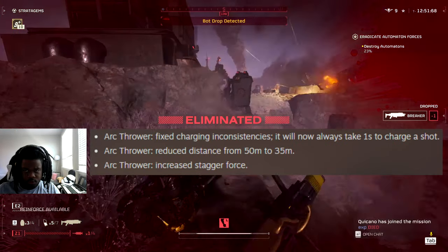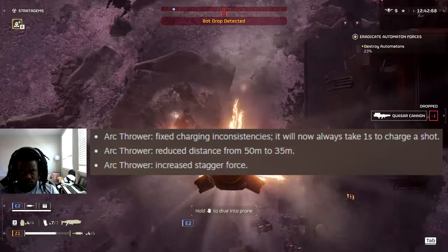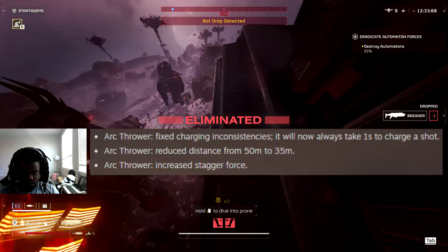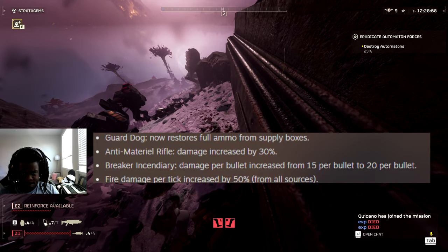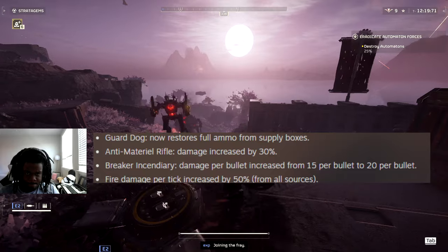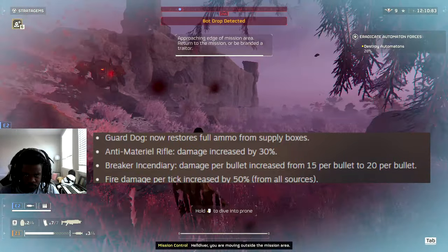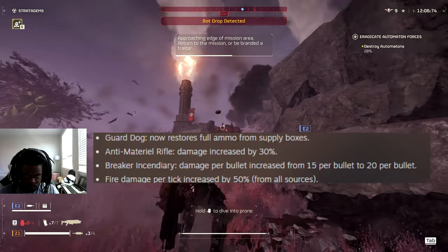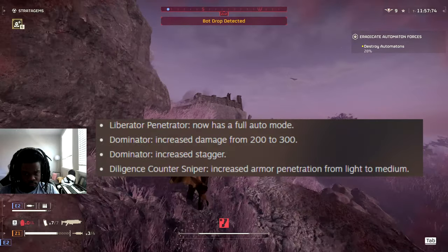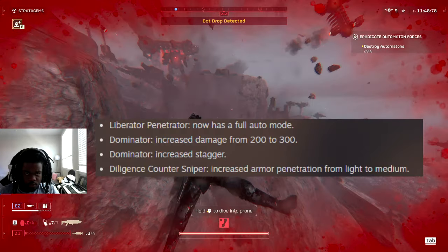On to weapon changes. The arc thrower got a big change - they increased stagger force but reduced its distance from 50 to 35 meters and fixed the charging inconsistency, so now it always takes one second to charge. The guard dog will now fully restore ammo after you get a supply box, not just part of it. The anti-material rifle had its damage increased by 30% - you can now one-tap to the head on some bigger automaton forces. The breaker incendiary's damage per bullet increased from 15 to 20. The liberator penetrator is now full auto, which is great since that was the main reason many people didn't use it.